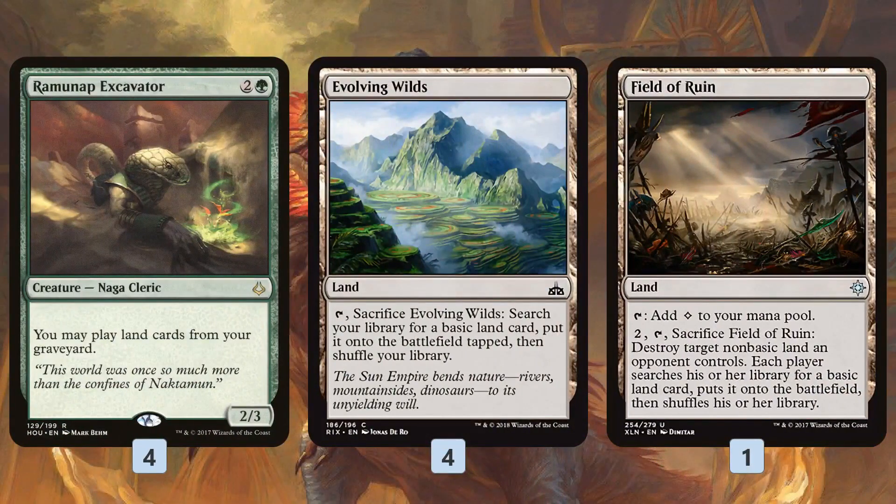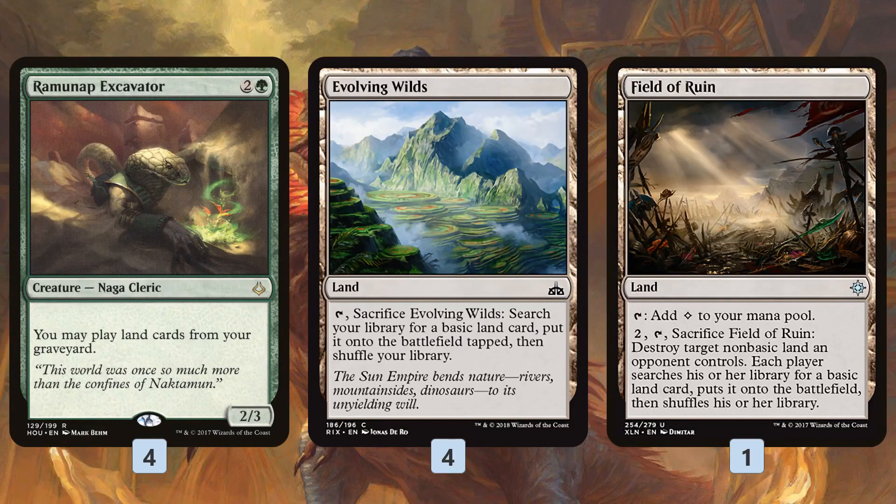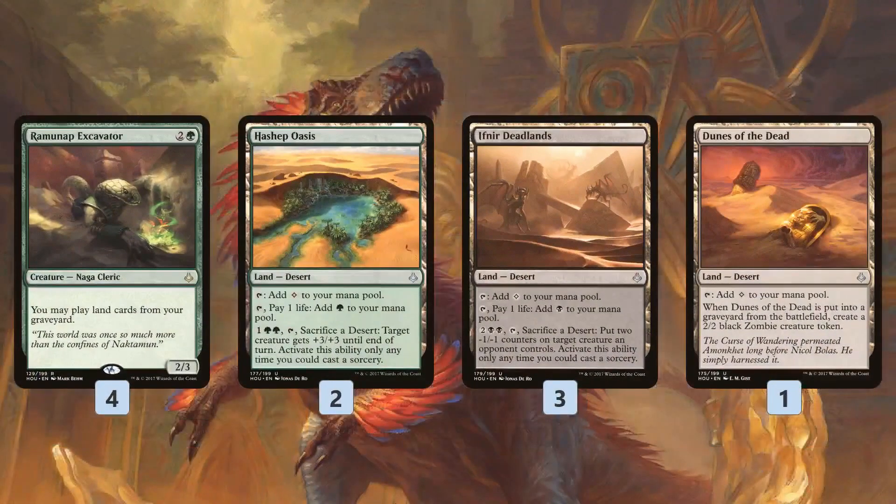We have four Evolving Wilds and one Field of Ruin. With Excavator and Swordsooth, the loop is simple: crack Evolving Wilds, get a basic land, get the Evolving Wilds back from the graveyard, crack it again, get another basic land — basically ramping twice a turn while thinning lands out of our deck. Field of Ruin works the same way as long as our opponent has a non-basic and we have the mana to activate it. These are lands that keep going to our graveyard and coming back.